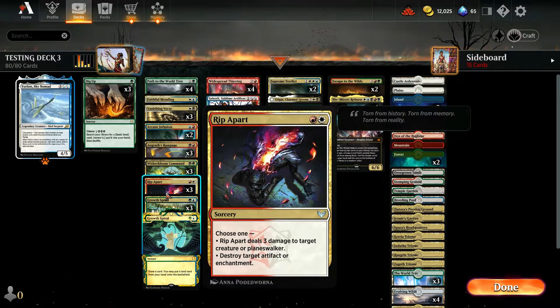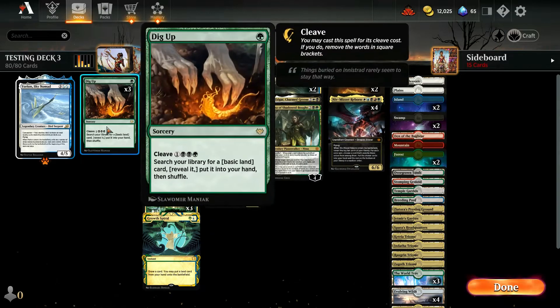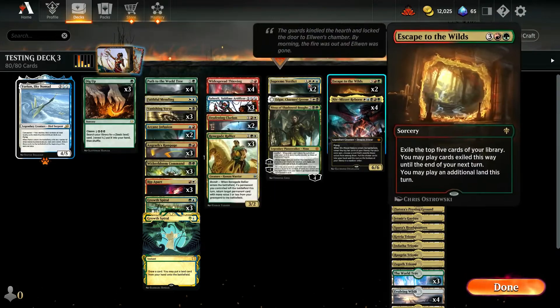Rip Apart is here because of Fable of the Mirror Breaker, and Grove Spiral. We're trying three copies of Digger — this is early fixing if we need a colour, but late game four mana for a Demonic Tutor, I think it could be pretty good.